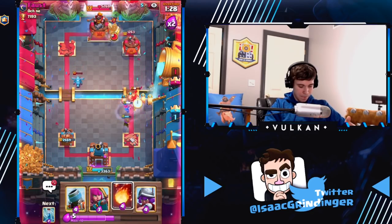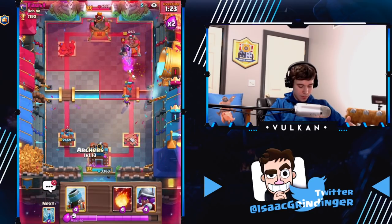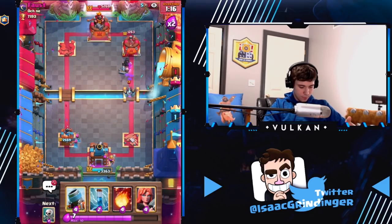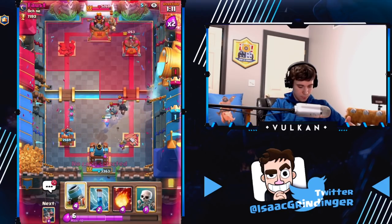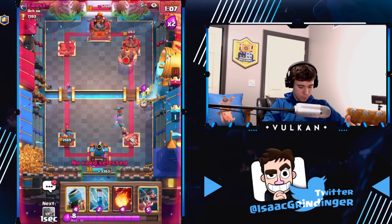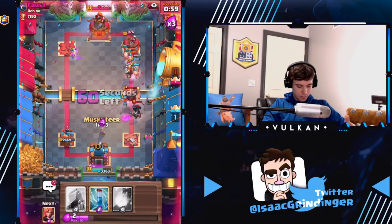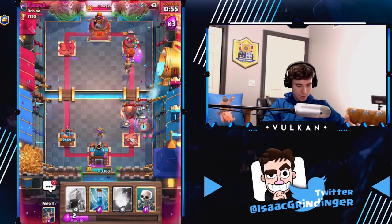He tried to prediction zap. We're gonna go Royal Hogs. Probably a good move on his part to fireball that. We'll go — it'll also protect the Musketeer and the Valkyrie. It still gets damage on the tower.